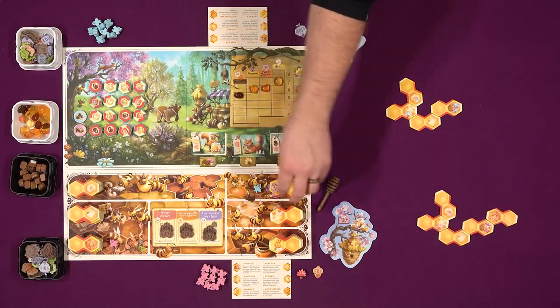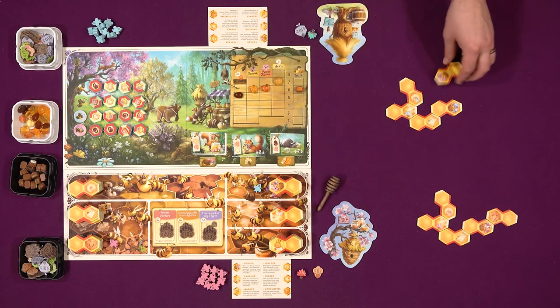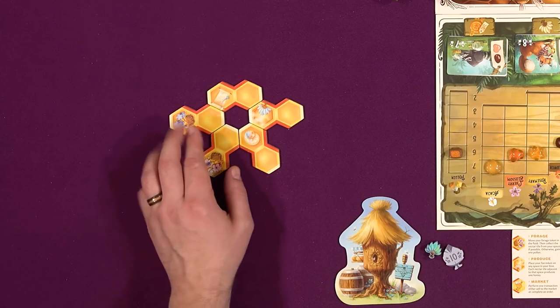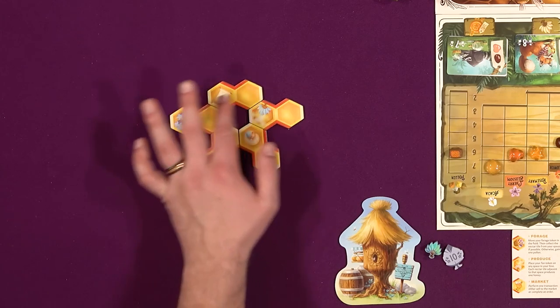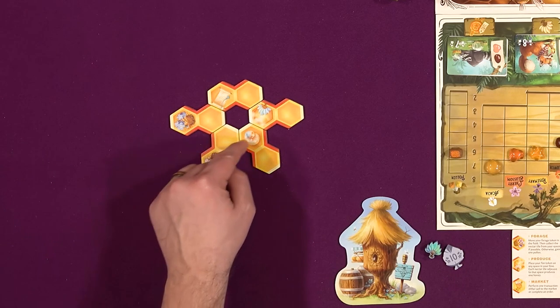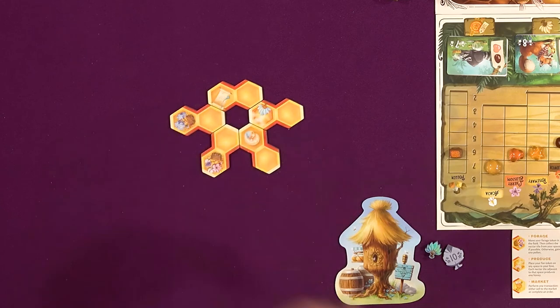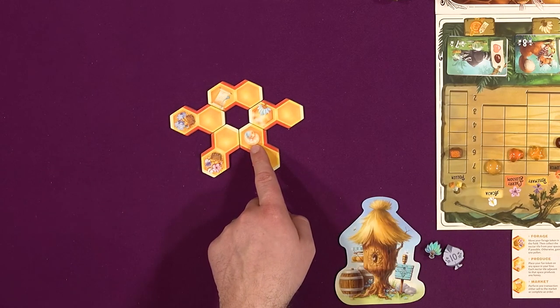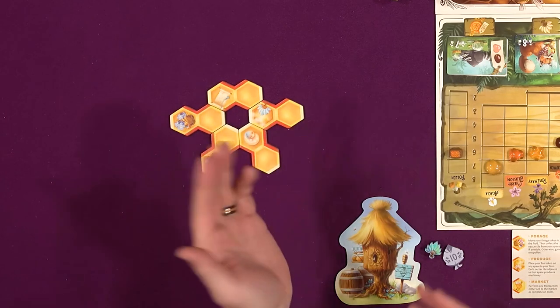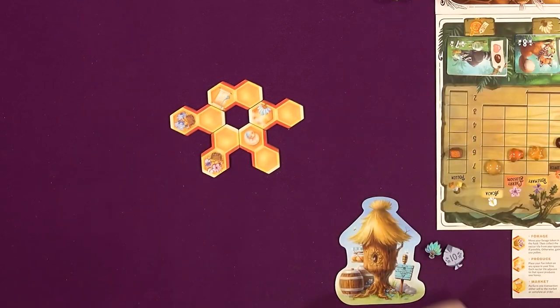I'm gonna go right here and take this little tile that has foraging on it. Now I've completed a cell, meaning this little void hex has been created. So I am going to be able to activate everything that is around this hex - these three actions I can do in whatever order I want. First thing I'm gonna do is get a new bee. It's gonna go to the nursery right there. This is a decree - basically a wild, you can treat it as any of the other actions. I'm gonna make this a forage action.